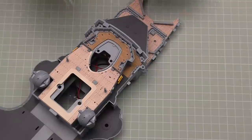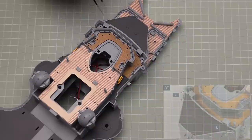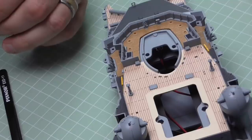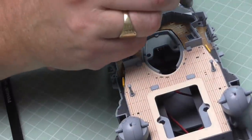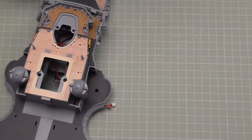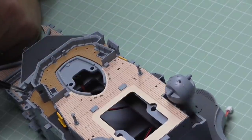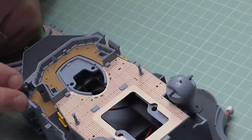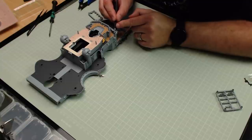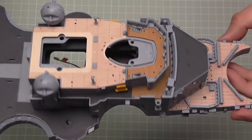The other two details go onto the second deck down on each side of the details we put in during the last pack. Drop glue into the holes - once again the little tab is at an angle on these, so put it in exactly as it looks in the picture. There's one there and the same on this side. That's all four of those details in place.